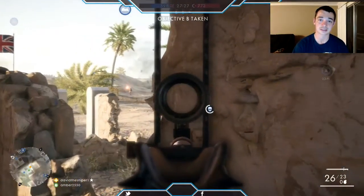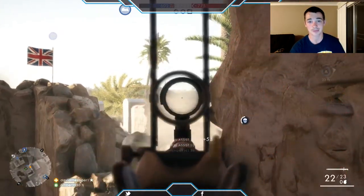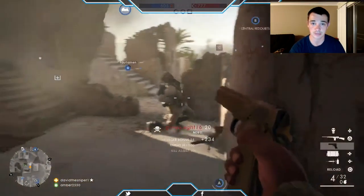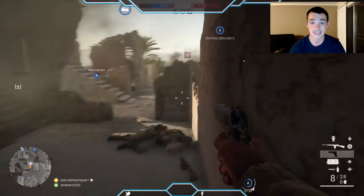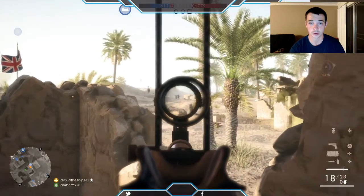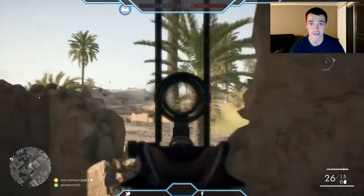Another thing that really helps the team win is to tag people. The minimap doesn't work like it used to — people shooting no longer show up on it. So make sure you're tagging them. Tag vehicles as well, because one thing that sucks is when you run from cover to cover only to find there's a tank coming your way.